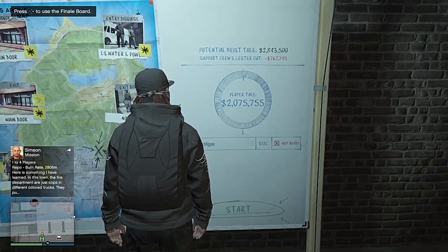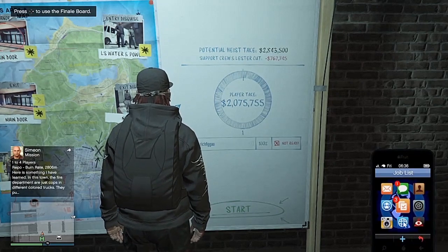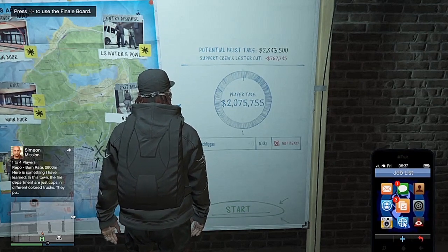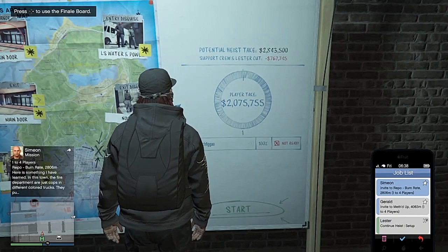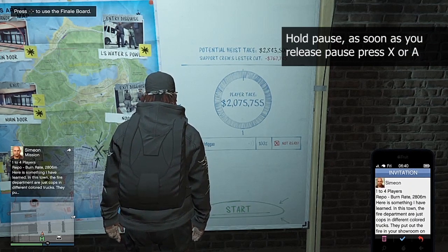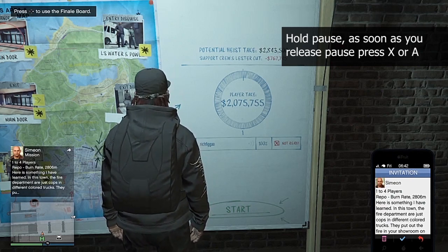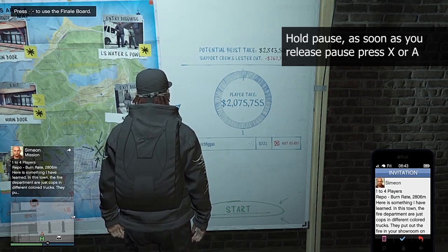Once you have the job, go ahead and pull up your phone, go to job list, and select the Simeon invite. Once you're in the invitation screen, go ahead and hold pause, and as soon as you release pause, click X.